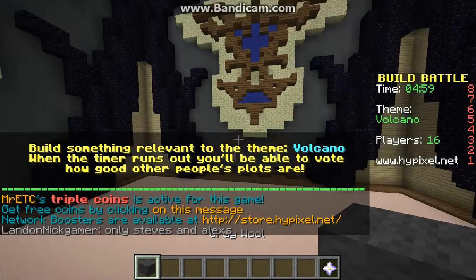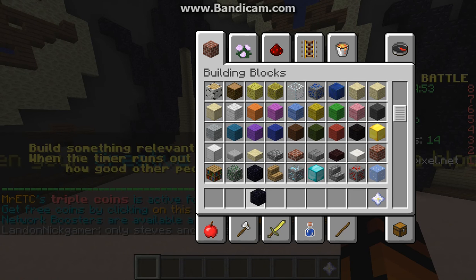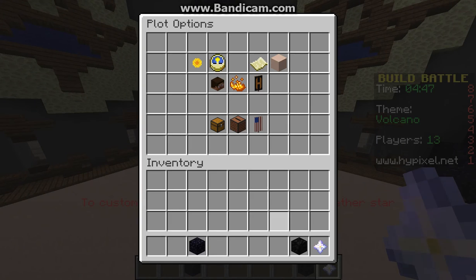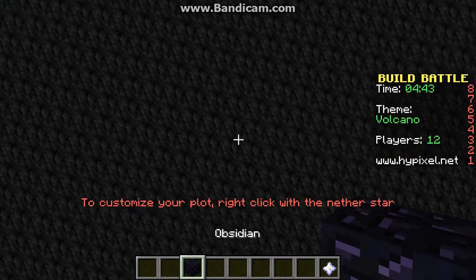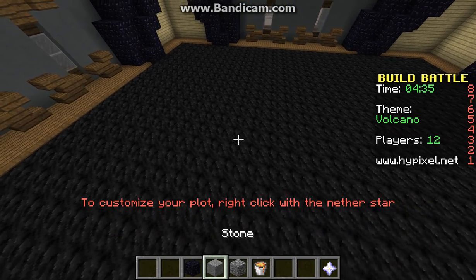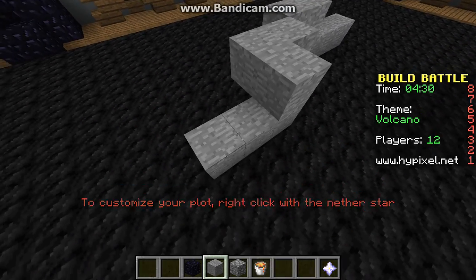Okay, volcano! Let's see if we can do this. Getting obsidian, coal blocks — this coal block like that — and some cobblestone. Lava of course. It's kind of just spread everywhere, I'd say.